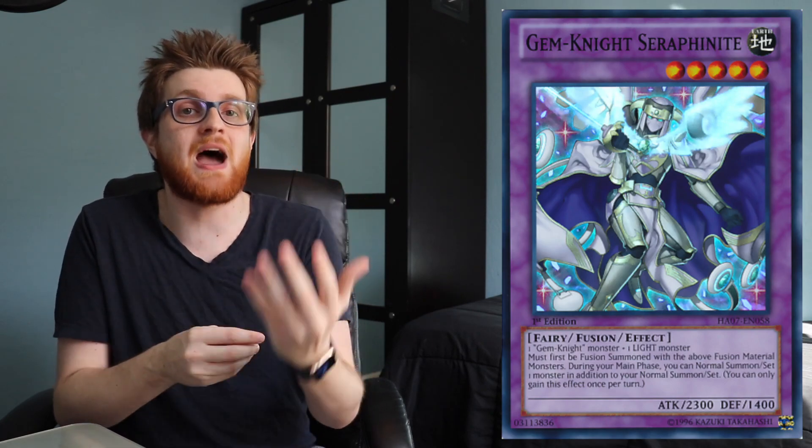Same thing goes for Trickstar. Trickstar Reincarnation happens to be an out because they can get a second Trickstar monster onto the board, make something like Holly Angel — which has the same attack as this card — and at that point they have a link monster, which means they have more freedom in activating effects to deal with Inspector Border. And then again with Lightsworn, they have Brilliant Fusion and Left Arm Offering, so if they're desperate enough, they can search Brilliant Fusion to get a fusion monster onto the board. Not only does that give them an effect to use, but that also gives them an additional Normal Summon, which would not be negated because it's not an activated effect.